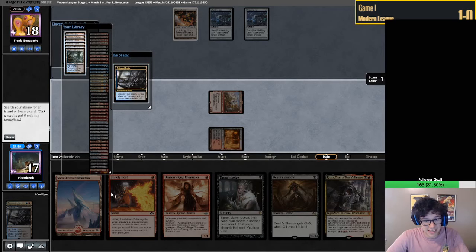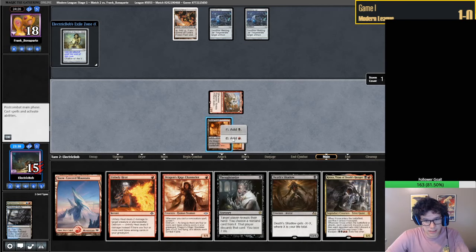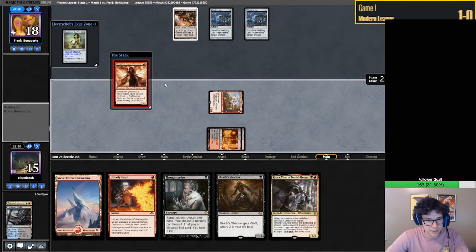Steam Vents, I guess. If we want blue we need to play Steam Vents, but if we want black we need Watery Grave, but then we can't play DRC. I think I'd rather just not have blue mana here than be super light on playables. Just play this for zero. Is it even worth playing for zero? I think it is.